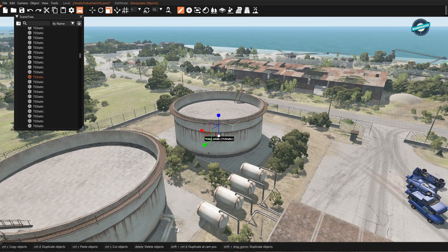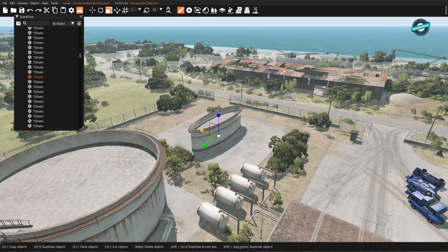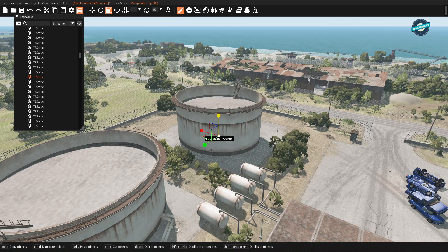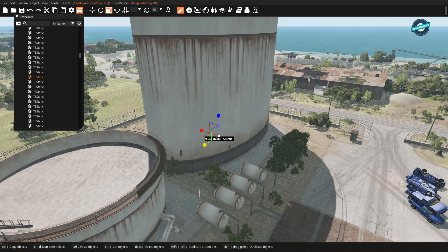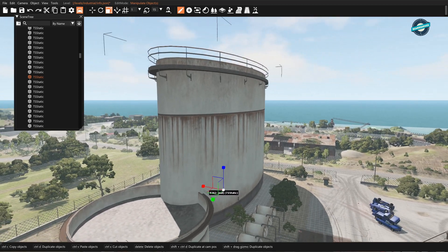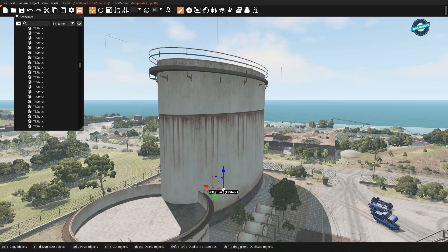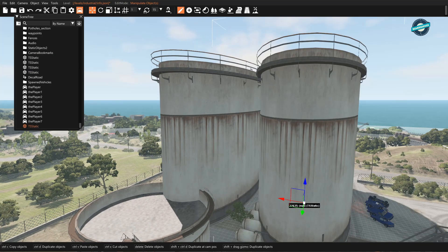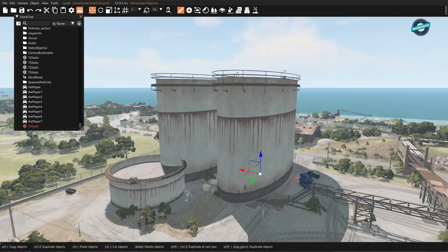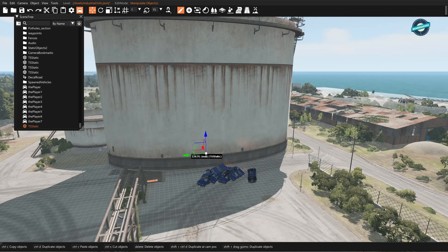I'm not sure if scale will work on these kinds of objects — let's see... oh it does! That makes things a lot easier. You could really get creative with this. I wonder if a scaled object, once scaled, retains that scale when duplicated. Let's go back to the translate key to get the gizmo back, hold Shift and pull — oh look at that, nice! That should give some people some ideas.